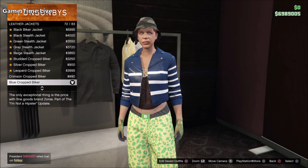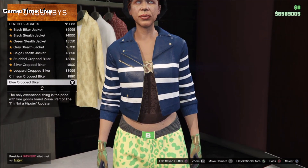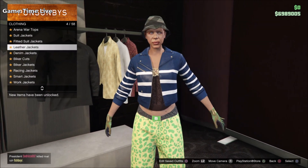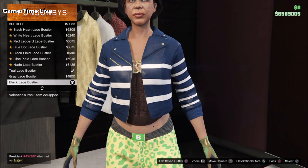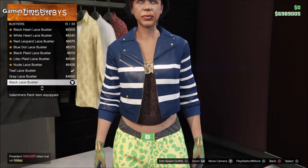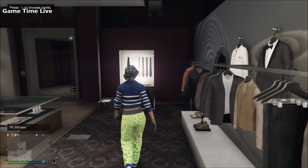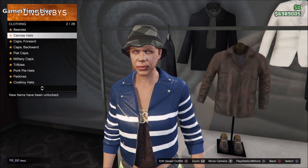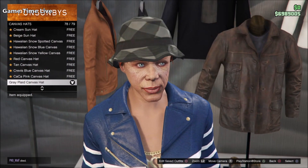Now going over to slot number two - all the components stay the same, we are just changing the top components. We're going to be adding a checkered canvas hat. Change the top components into the blue cropped leather jacket and underneath put on the black lace bustier. Go into hats, then canvas hats, and put on the gray plate canvas hat. Save this on slot number two.